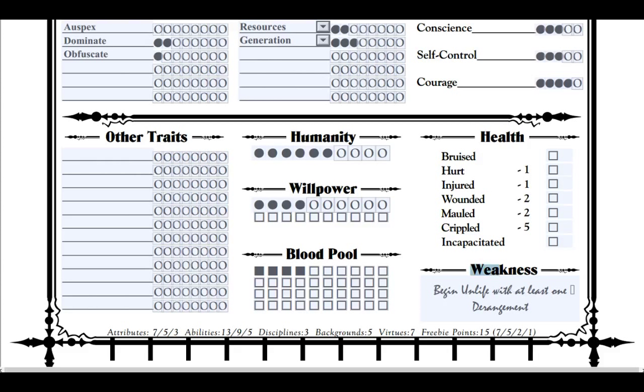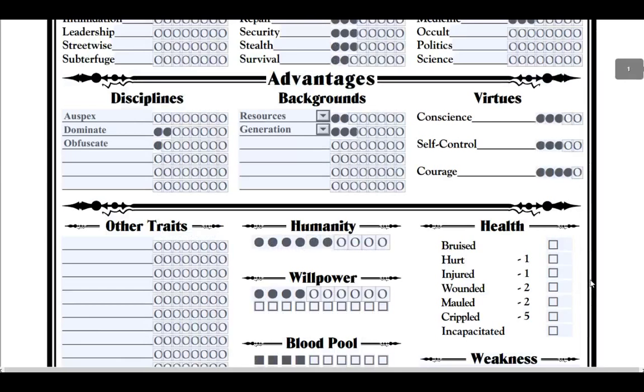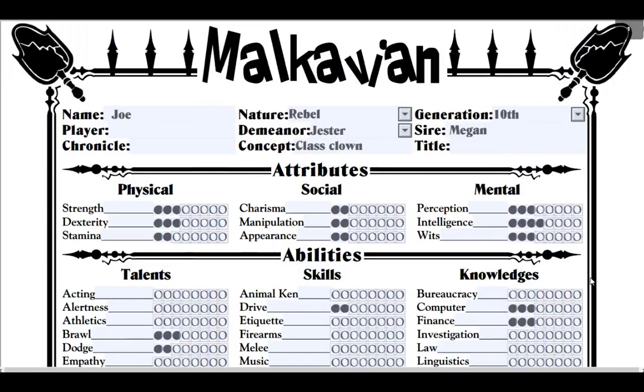Now for weaknesses — you begin unlife with at least one derangement. The writing is cursive so it's a bit hard to read, but it says: begin unlife with at least one derangement. For most derangements it means you're insane, though there are a few that are different.